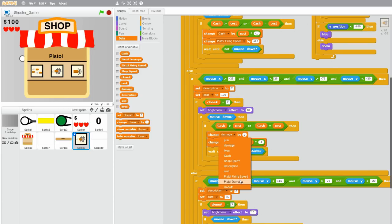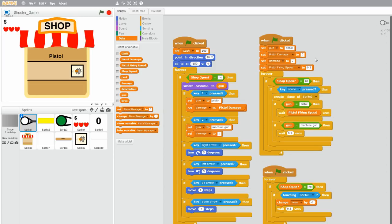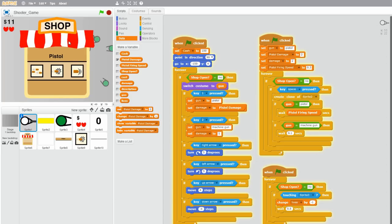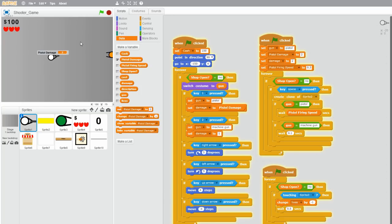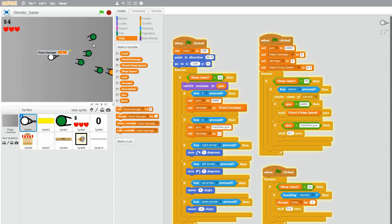Change damage by 1 after it's bought. Actually, it's pistol damage, so change pistol damage by 1. Also make sure to set pistol damage to 2, since it's a pistol. So now if you test it, pistol damage is 2 and it takes three shots to kill one of those orange zombies. But if you buy the upgrade, then pistol damage is 3 and it only takes two shots to kill the orange zombie. Let me show you one more time — without it, it takes three shots. One, two, three. After we buy it, it should take two because the orange zombies have 6 health and the pistol now does 3 damage.